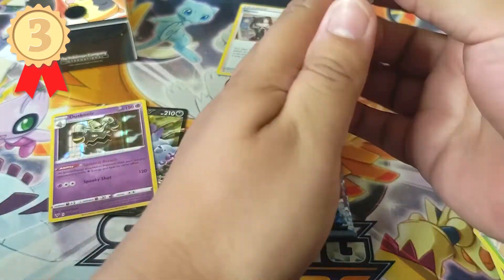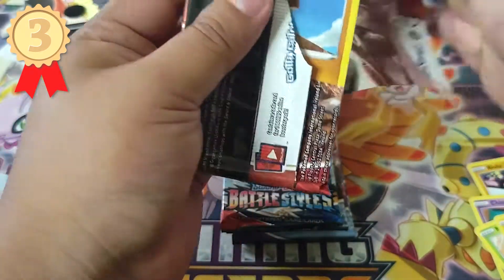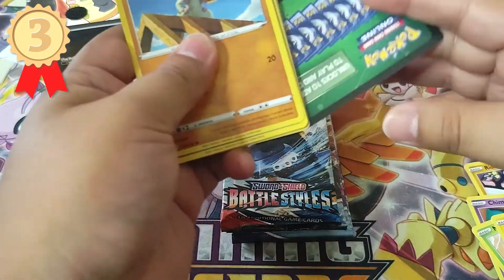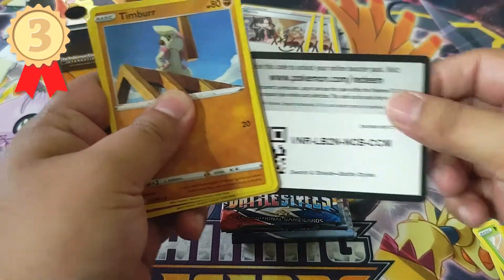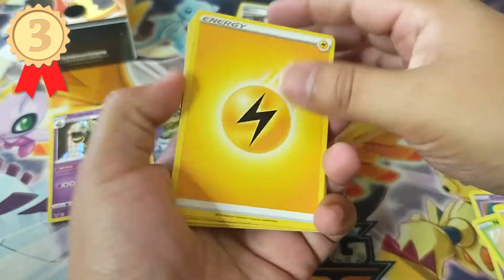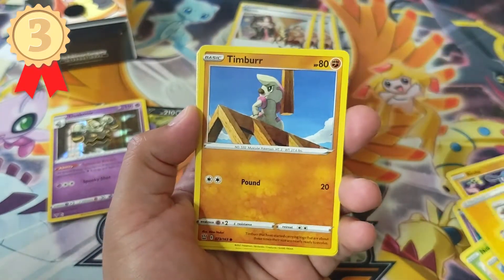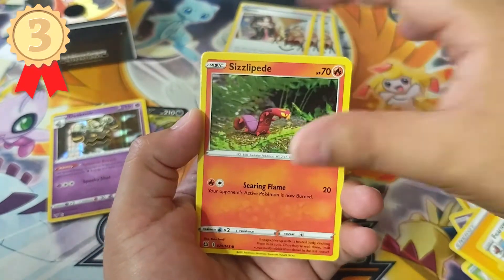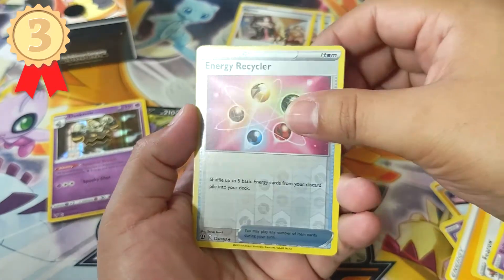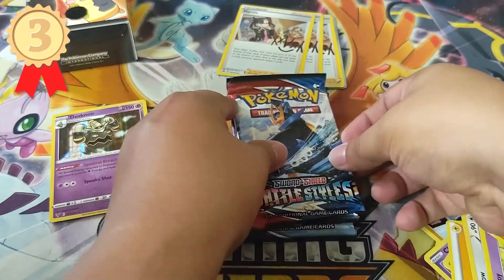Battle Styles — Alternate Arts, please. We need that sleeping Urshifu alternate art. Looks like we're not going to get anything from this one unless we get a Reverse Rare. Energy Recycler — wow, that one looks awesome — and Clay Doll. No points for that pack. We've got 3 points, my friends.